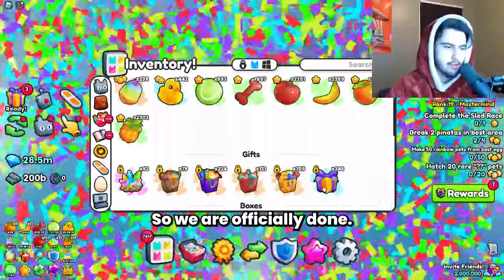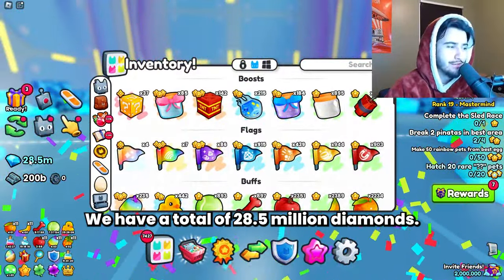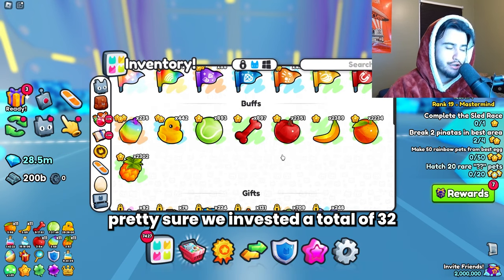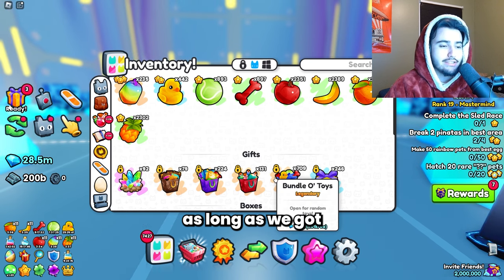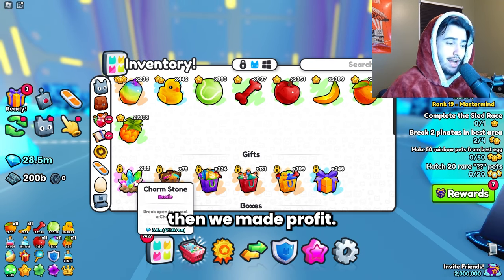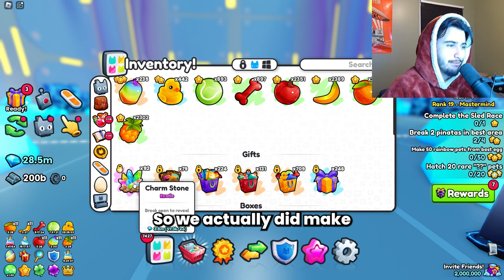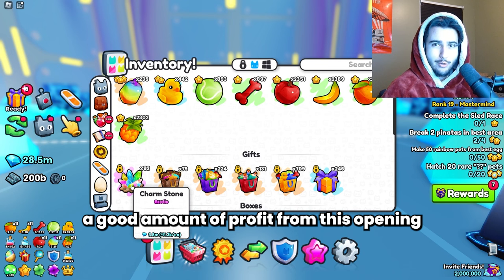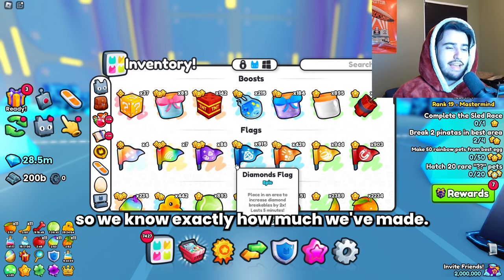Alright, we are officially done. We have a total of 28.5 million diamonds, and we invested a total of about 32 million diamonds into this. As long as we got 3.5 million diamonds worth of extra stuff then we made profit — and our charm stones alone already add up to that, so we actually did make a good amount of profit from this opening.